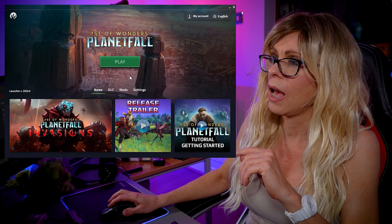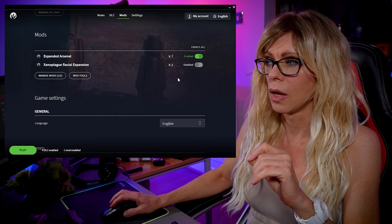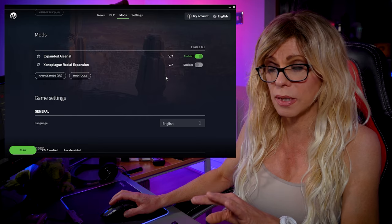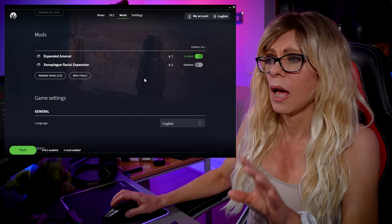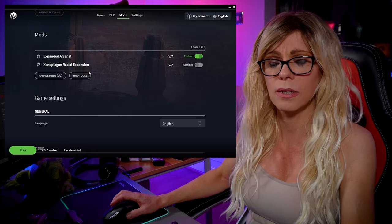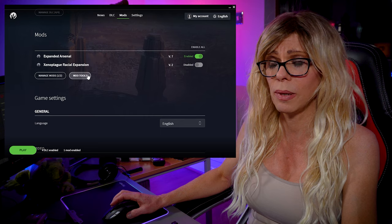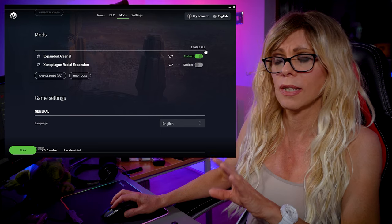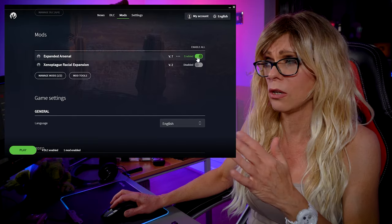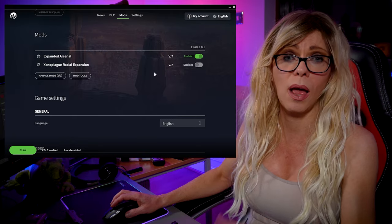Coming back to the launcher and going back to the mods — the reason why you have enable and disable is, first of all, there may be a bug. I haven't found any with the mods from Jooza, so these have been super stable. But one thing you should be aware of is you can't use a mod on a game that you're already playing. You'll get an error message telling you that you're likely to have instabilities and crashes. So if you're playing a game that you started prior without these mods, you can just disable the mods and launch. Otherwise, you can start a new game, enable these first, and then they will apply in your new game.